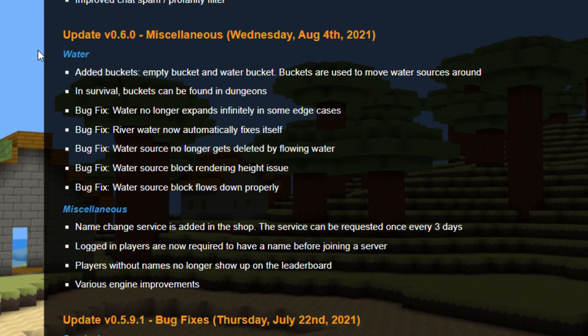If you go over to updates, in update version 0.6.0, miscellaneous, on August 4th, 2021: water. We've added buckets — empty bucket and water bucket. Buckets are used to move water sources around, so that will be pretty interesting.